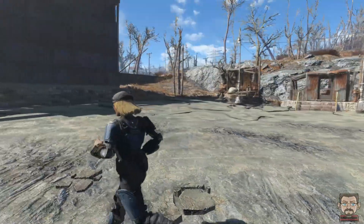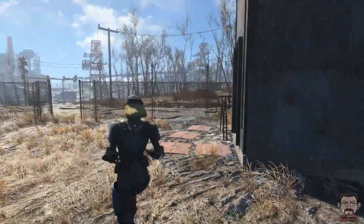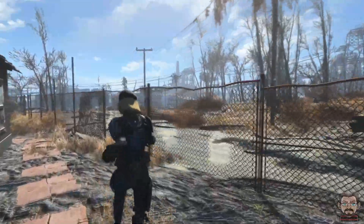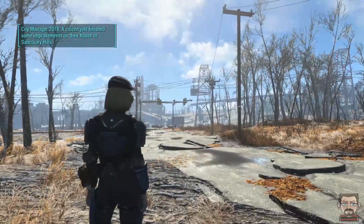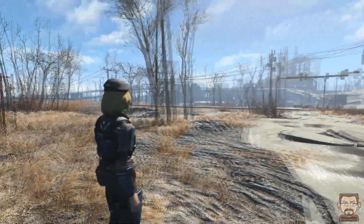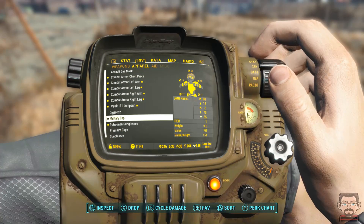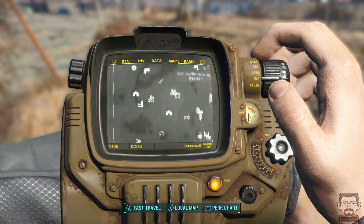The only way to actually get out of the sun is to go into somewhere that triggers a load screen - a cell change. So going into a building that triggers an actual load screen. None of the settlement buildings give you protection from the sun - including when I turned into a vampire and was at Sunlight Tidings, the nearest place I could go would be back to Concord, into the Museum of Freedom. Otherwise somewhere like Lexington - the laundromat has a cell change, as do the apartments, and obviously the Corvega factory has a cell change.